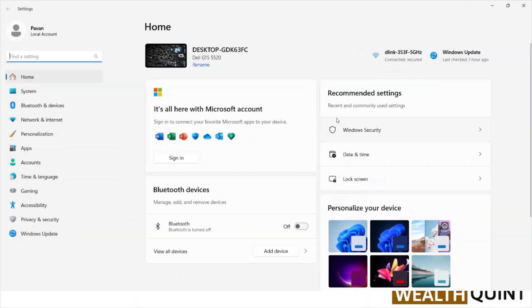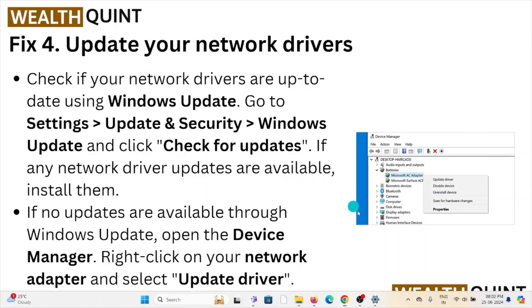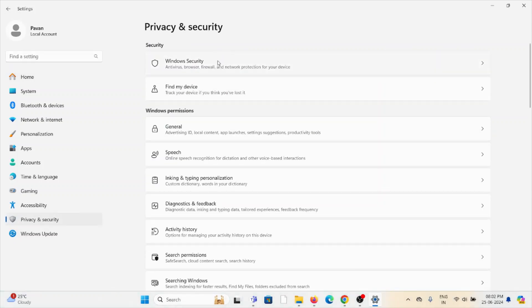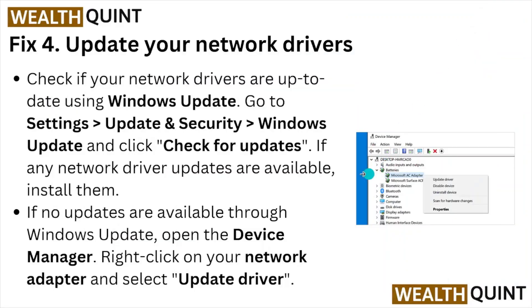Once you go to Settings, Update & Security, Windows Update, you can check for updates here. If any kind of update is available, you can install it.